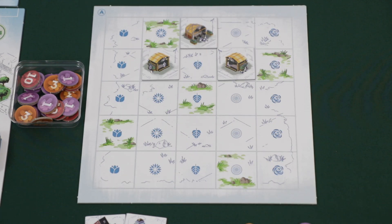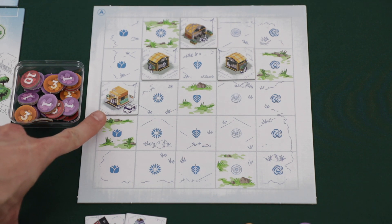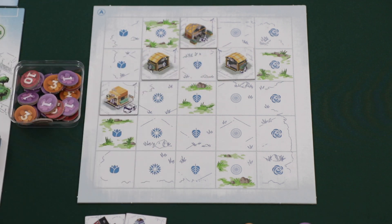Subways will score in a similar fashion, but when a subway is placed, it will score one point for the tile placed, plus one point for each diagonally connecting subway. So for instance, after placing this tile, the player would score one point for this subway, plus three additional points for the diagonally connecting subway tiles — four points total.